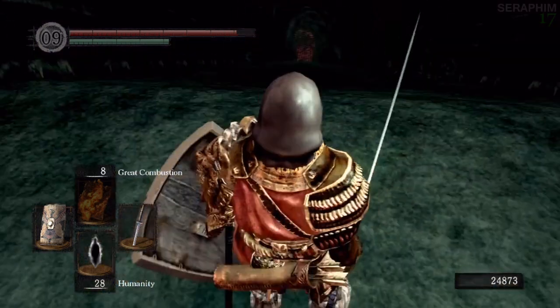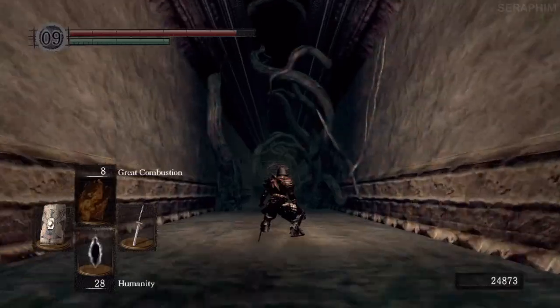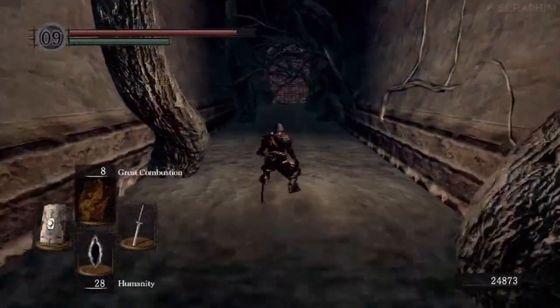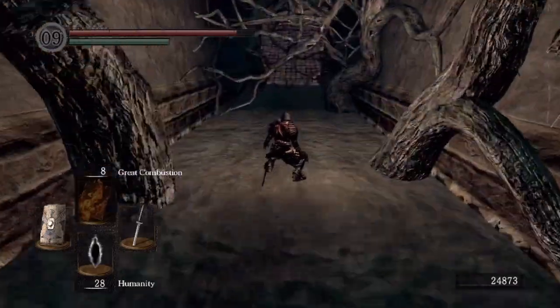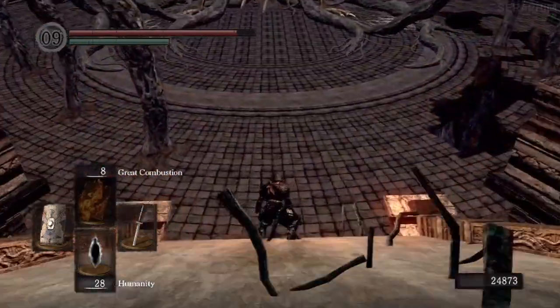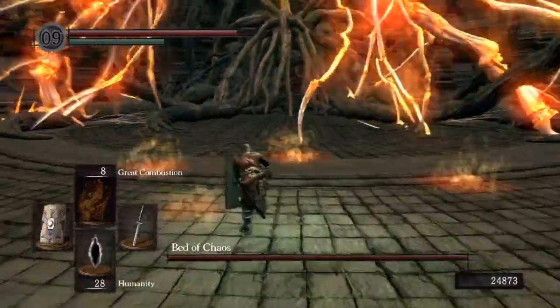Something to notice as well: if you get down onto the middle branch when you're running towards the final core of the boss, he can sweep you off if you're under him because the detection is really bad. Also, when you get to the core and you're breaking the branches, he can hit you with a pyromancy which does massive damage, so you can even die once you think you've done it.